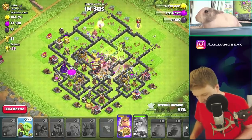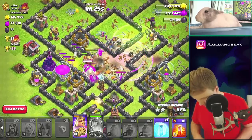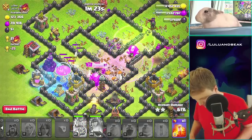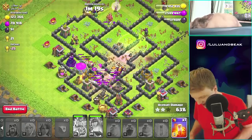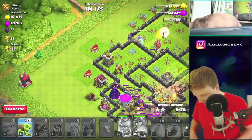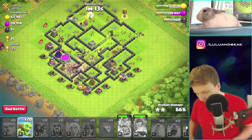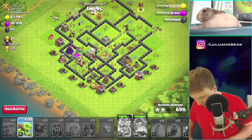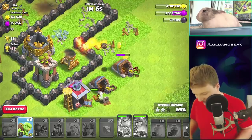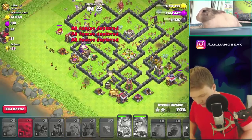So guys, we got the goblins left. Let's figure out where to drop those things. Boom, boom. Get in there. With queen still up — man, what are these goblins going to do? I guess I could just drop them around the base for cleanup. We'll just wait until some of these mortars are down. Time to go. That mortar's not down. Oh man, bad side. We'll start over here, then. Cool. We did it, dude.